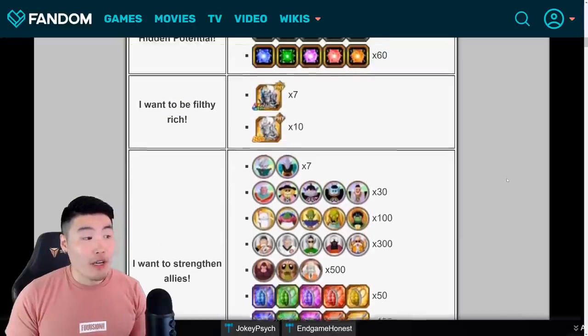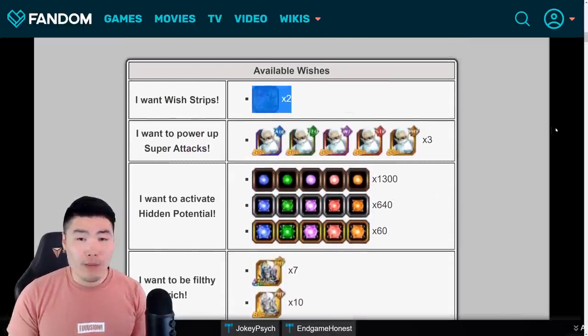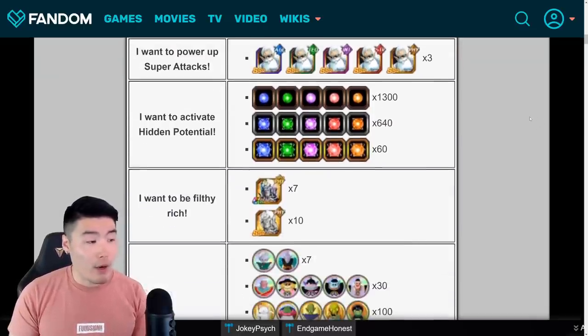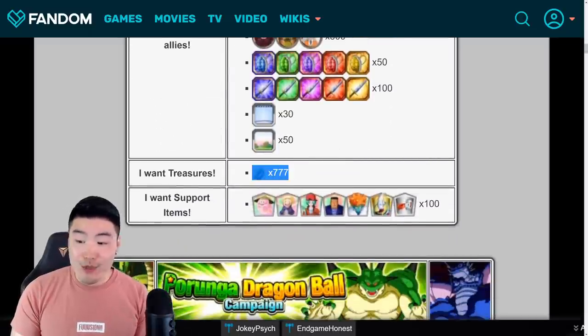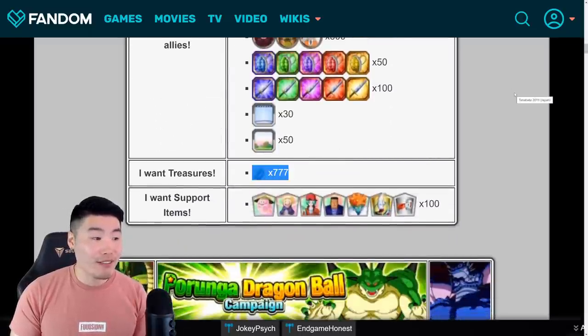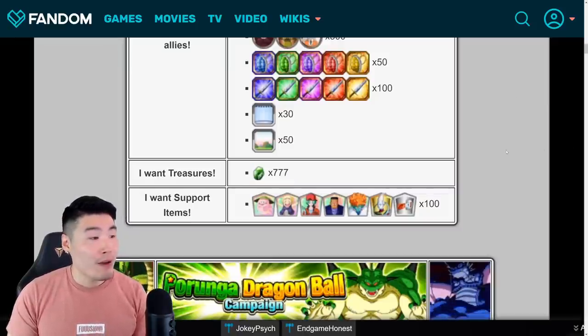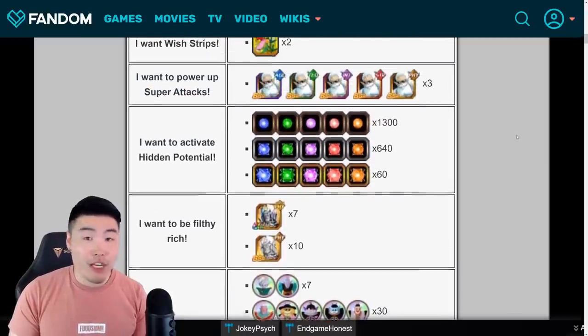My usual recommendation is orbs, kai's, and if you're missing dupes of some of those units, the wish strips might be worth it. But otherwise the incredible gems could be extra useful for the upcoming extreme Z area for TEQ Goku. You can make two sets of wishes, so you can change it up for each set — totally your call.